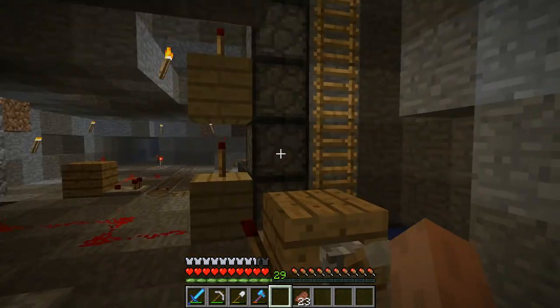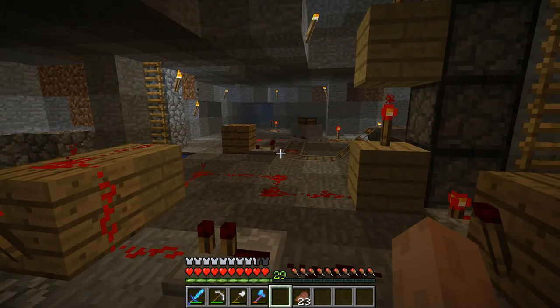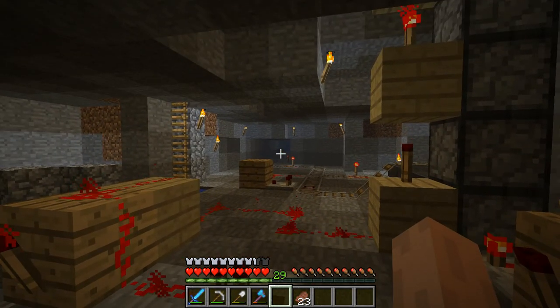So that's it: clock circuit, dropper pipe, hopper system, and a comparator to determine whether to keep unloading or send the mine cart back. With the whole system I can just sit and keep mining, send the mine cart on its way, and when it comes back I'm ready to load it up again — happily mining in a nice efficient manner.